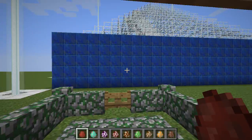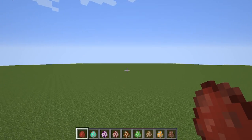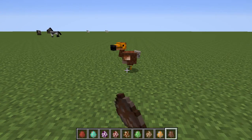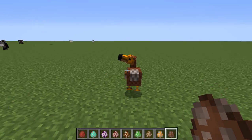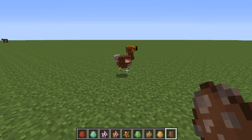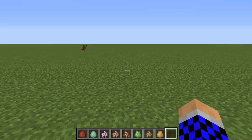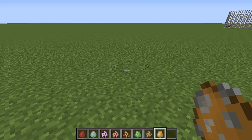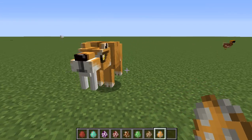So we're gonna go outside into this big area and we're gonna spawn them in. First we're gonna spawn in the Dodo, which looks hilarious - look at that, no wonder it's extinct, it looks weird. It's like a chicken. Next we have the Smilodon, which is basically a saber-toothed tiger.